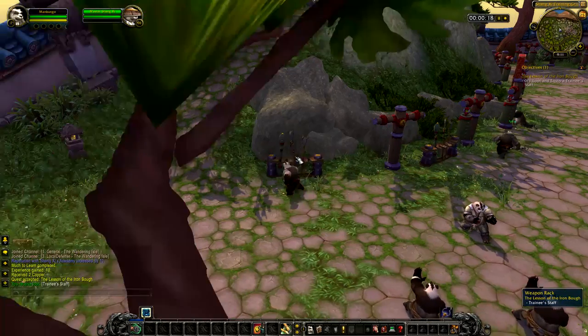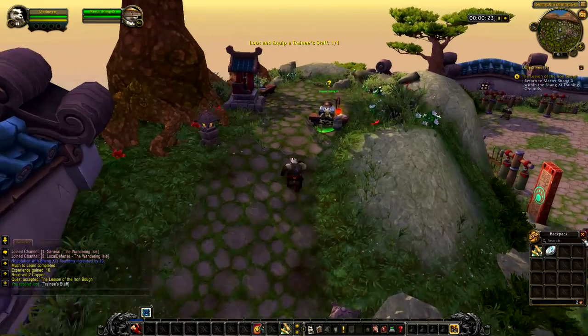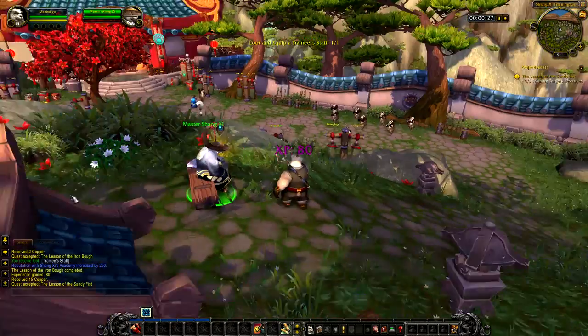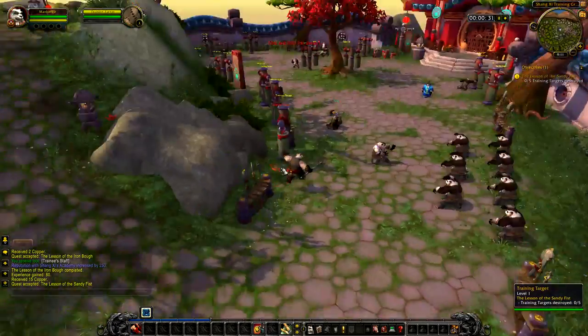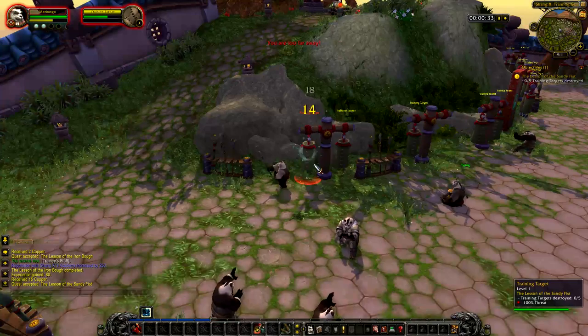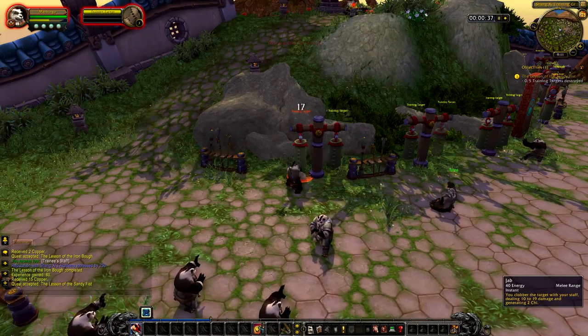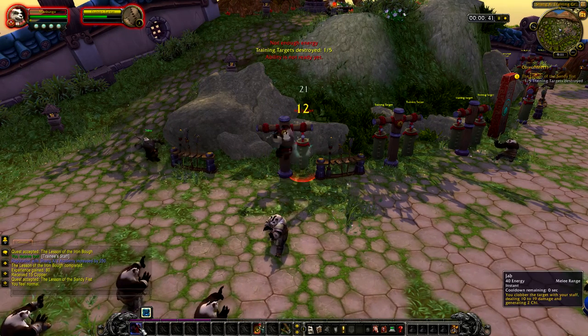Alright, trainer staff - loot and equip it. That's complete. That seems easy - the first couple quests are simple and easy. Alright, we gotta kill some training targets. What does this ability do? Jab - you clobber your target with your staff dealing damage.